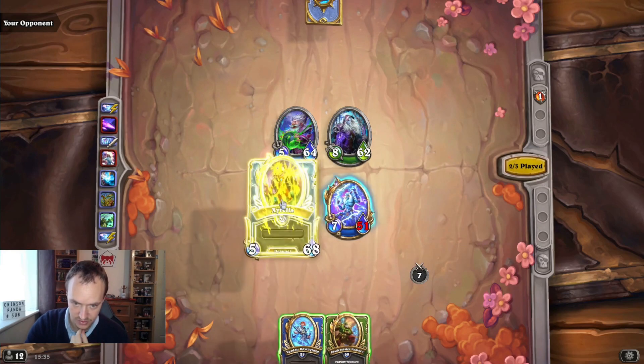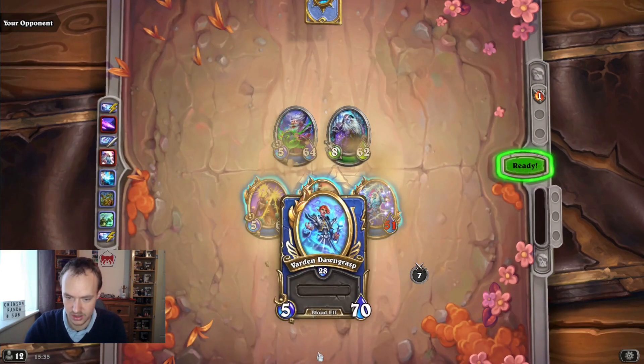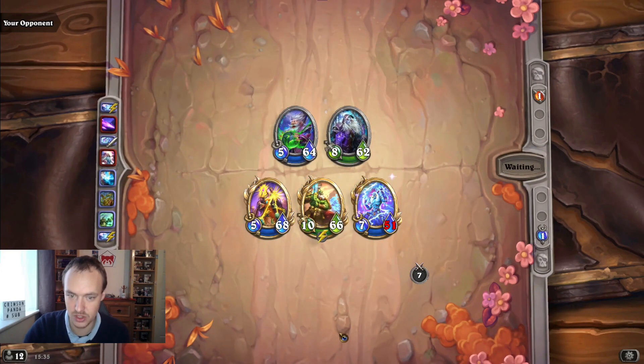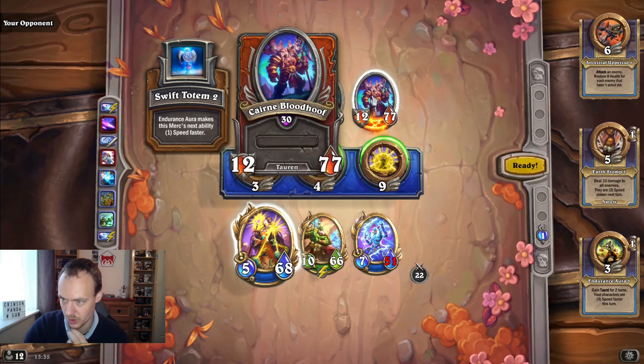When two die you always jam down Zyrella and Sam back to back. This is good for the freeze, but having these two down at the same time is nuts. Is he taunting on turn one? Attack an enemy, gain taunt - possibly.